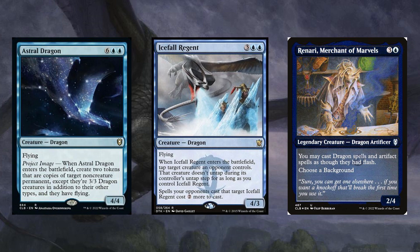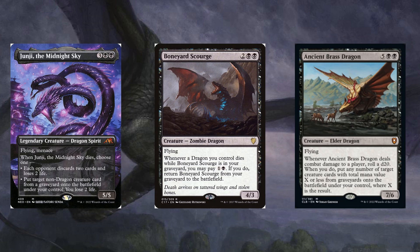We can use Astral Dragon to make 3/3 Dragon copies of our mana rocks or value pieces. Icefall Regent can freeze our opponent's most threatening piece, and Renari Merchant of Marvels gives our dragons flash speed. Junji the Midnight Sky can put a strain on opposing resources. Boneyard Scourge can reanimate itself, and Ancient Brass Dragon can reanimate others.